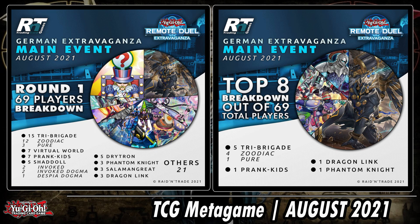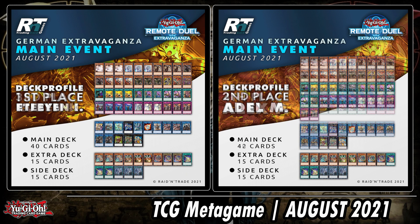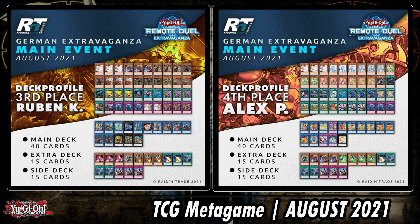Let's move on to the German-speaking Extravaganza — a little under 70 players. The top eight kind of feels the same as the other ones. We possibly see Phantom Knights over there. First and second place are both Tribrigade lists — not super interesting again; we've seen this list before with some small changes between the hand traps and maybe the trap engine. Third place on the left side: Tribrigade Zoodiac — nothing too spectacular.